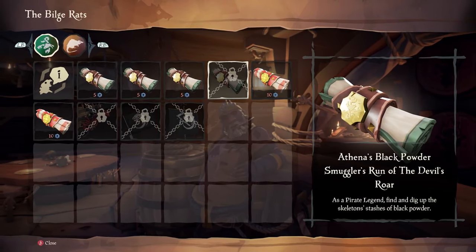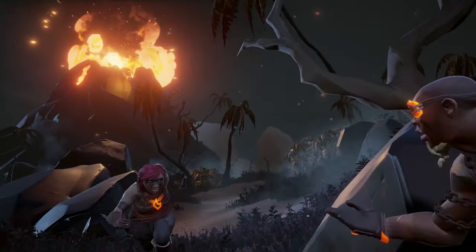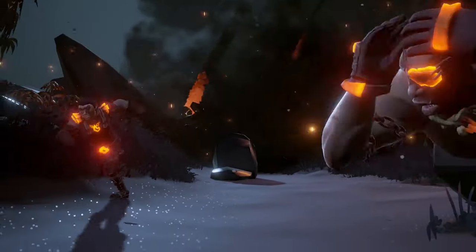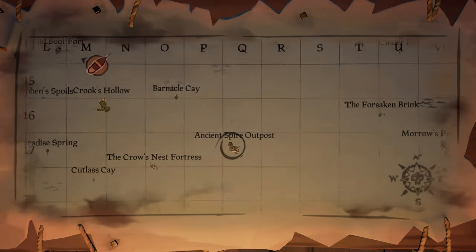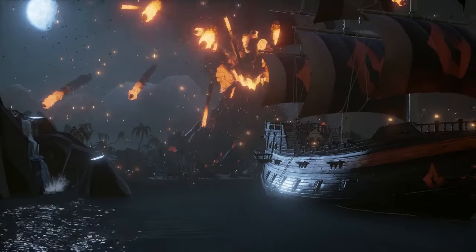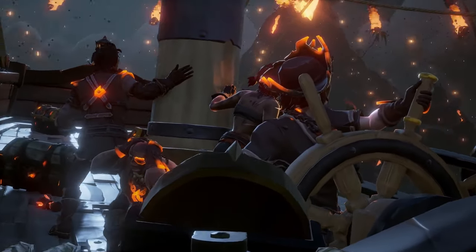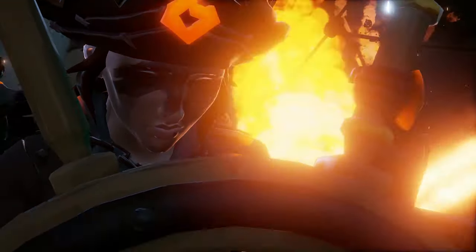Athena's Black Powder Smuggler's Run of the Devil's Roar is a Pirate Legends specific run. This voyage costs five doubloons and is a carbon copy of the previous Smuggler's Run, with the difference being that it is located in the Devil's Roar. You only have to complete this voyage once for the commendation. It is not a Reaper's Run mission, so you don't have to fly the Reaper's Flag to complete it. It is best to spawn close to the Devil's Roar to save time, so Ancient Spire Outpost and Galleon's Grave are your best bet. You can complete this voyage in as little as 15 minutes if you are speedrunning and have some awesome RNG and wind luck with you.